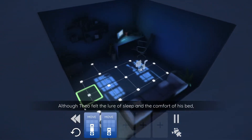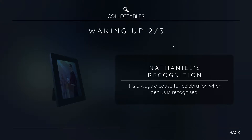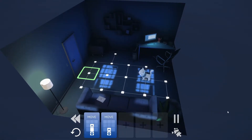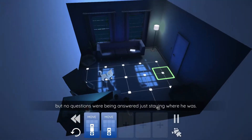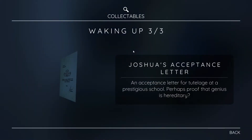There should be three collectibles here. Theo felt the lure of sleep and the comfort of his bed, but he really should go and investigate this ruckus. Nathaniel's recognition - it is always a cause for celebration when genius is recognized. So there should be one more. It's only kind of when you mouse over it that it will blink. Joshua's acceptance letter - an acceptance letter for tutelage at a prestigious school. Perhaps proof that genius is hereditary. Okay, so we found all three.